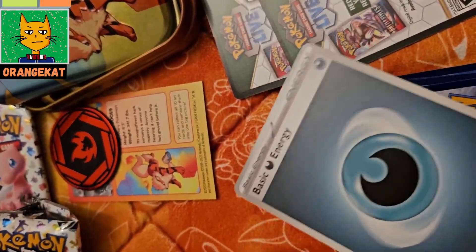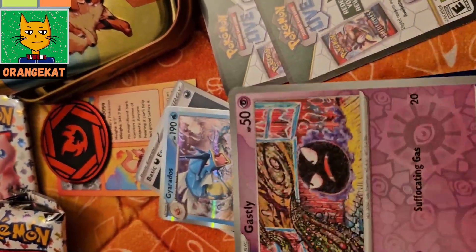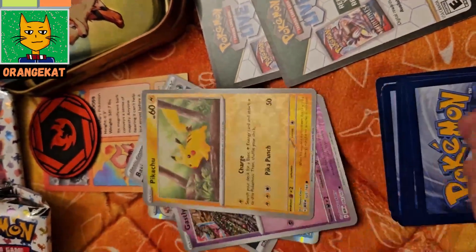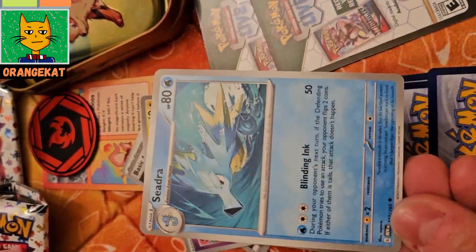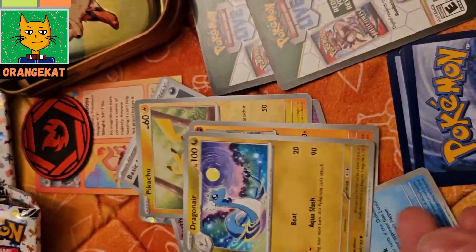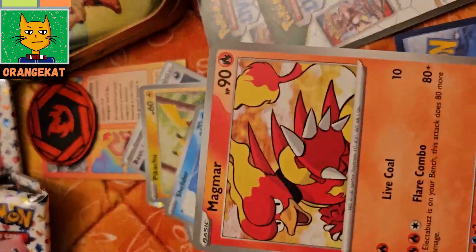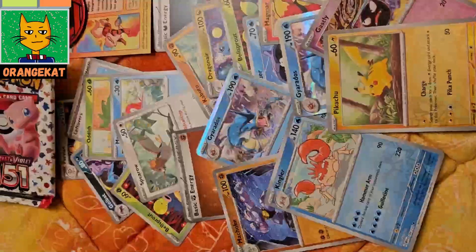And the second one we got a Dark Type Energy Card, a Fall Gyarados Card, a Fall Custody Card, a Fall Pikachu Card, a Kabuto, Seedra, Tentos, a Dragonair, a Bellsprout, Shellder, Magmar, and Pichorto.